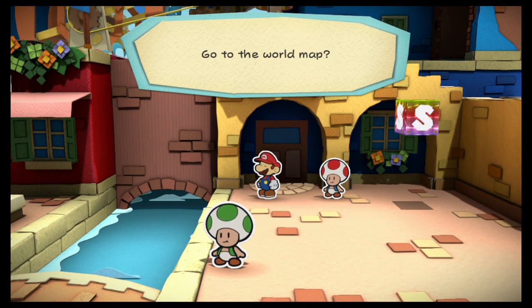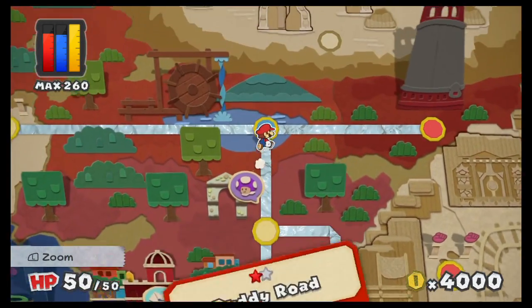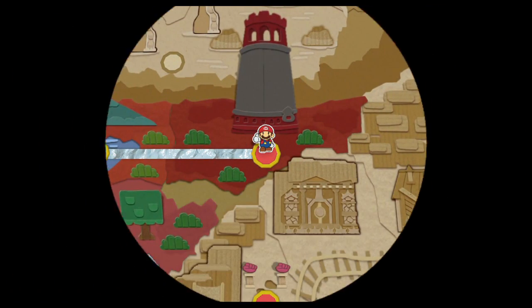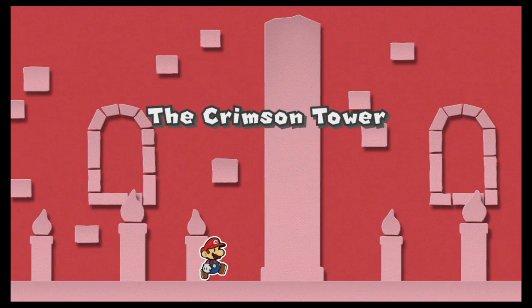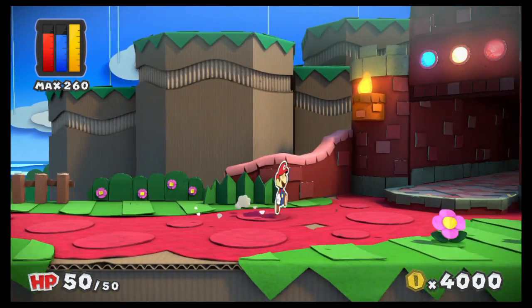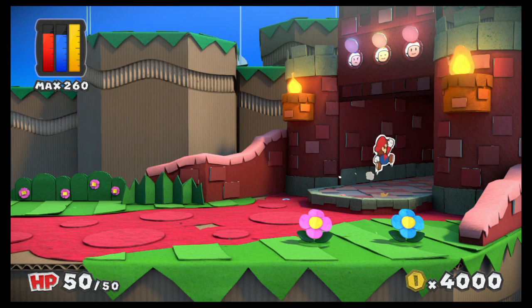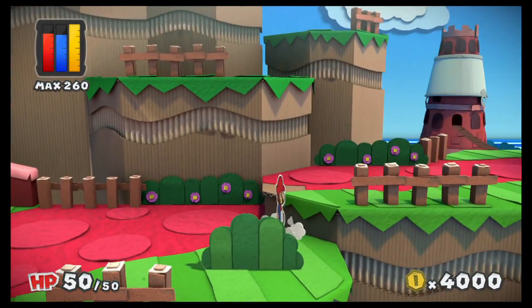I'm not going to stop by the shop because we already got all the cards. Let's go ahead and hit that tower — the Crimson Tower! Now that it's colored back, this almost looks like a Bowser castle stage. Let's get in here. Pretty quiet.